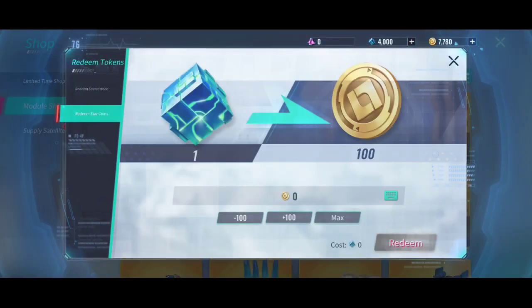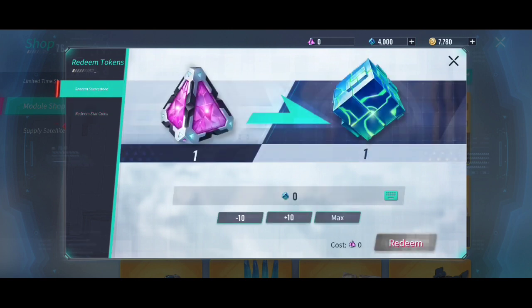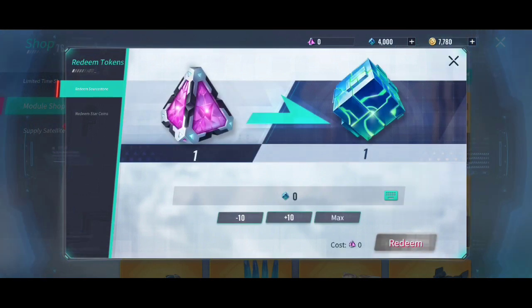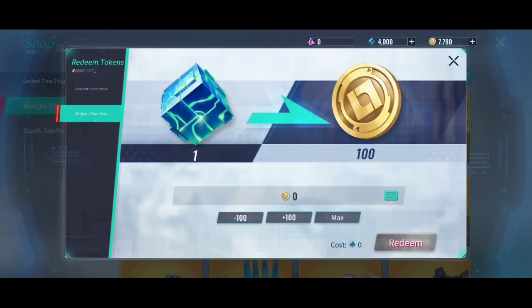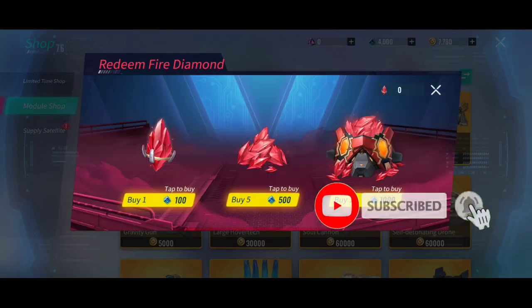Let's convert those power stones to coins. One source stone — wait, are these power stones or source stones? Yeah, these are source stones. We have store coins, and we can actually have four hundred thousand store coins.